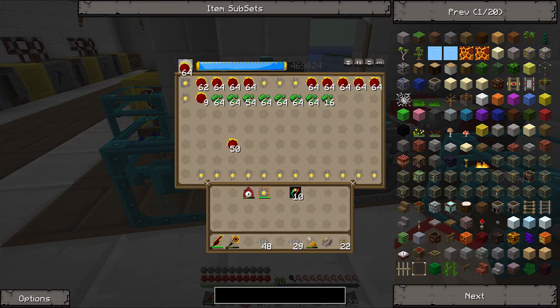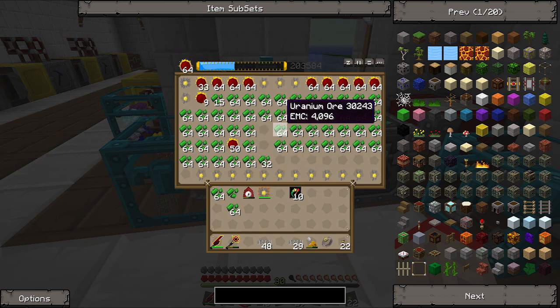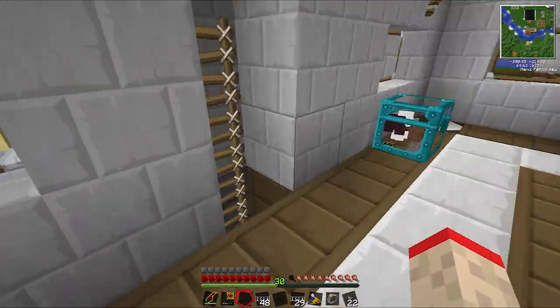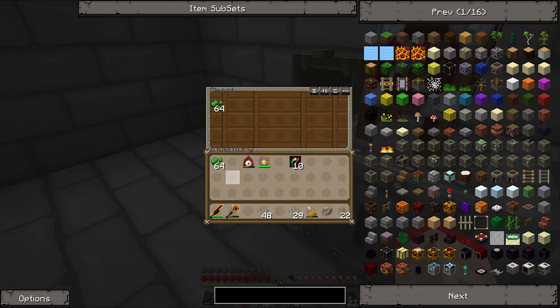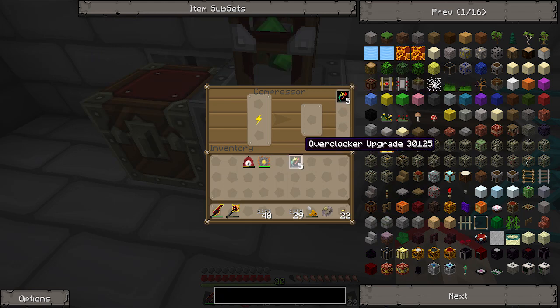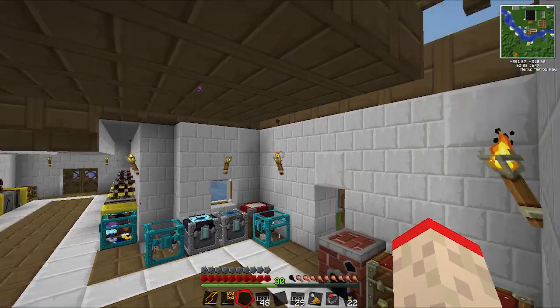Now let's make a bit of uranium. That should be more than enough. Keep one — I had to go find one because I think I must have left it somewhere. And we're just going to compress this. Let's put some overclockers in there — seven is the max. So we'll just leave that to do its magic.